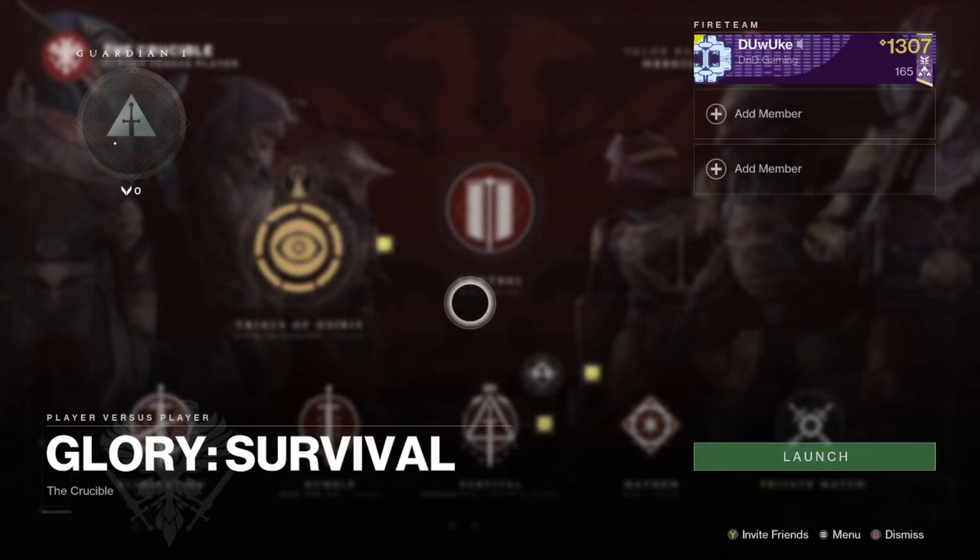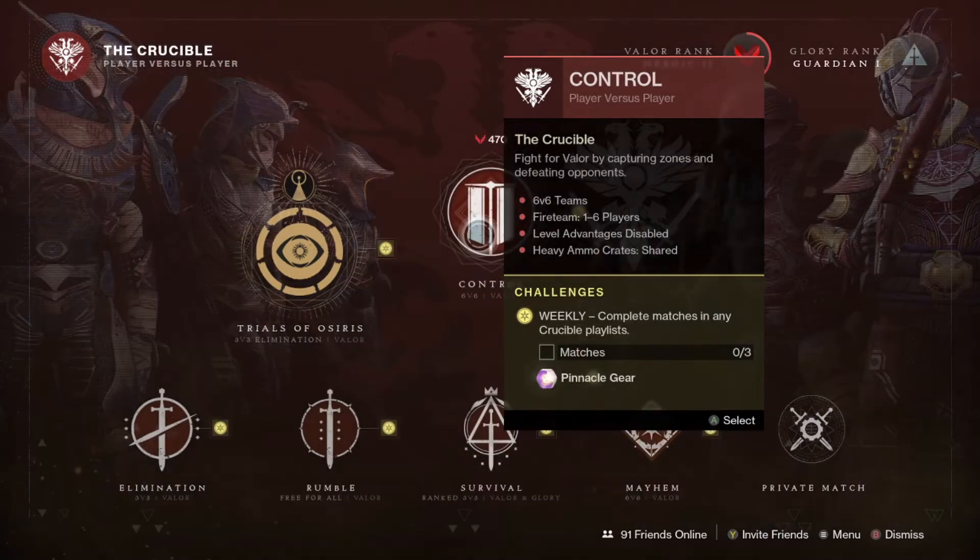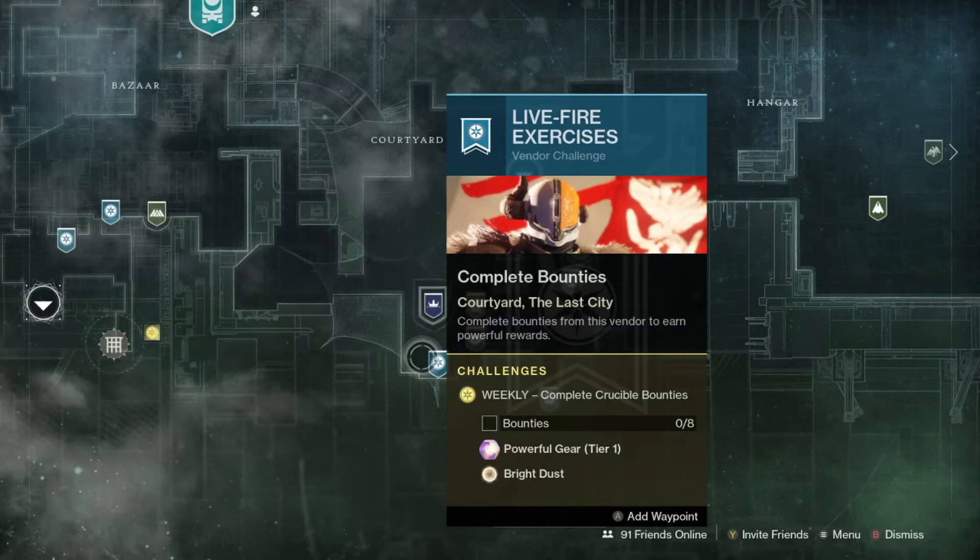As with previous seasons, one of the fastest ways to get powerful drops is to play and win matches in competitive. You can get powerful drops from both Glory rankups as well as the big Valor rankups, while also having the chance to get Prime Engrams. There is also an additional powerful drop for winning 7 rounds total in the competitive playlist, which you can do on each character once per week. Additionally, completing 3 matches in the non-comp playlists will give you a powerful drop, and completing 8 Crucible bounties from Shaxx will give you a powerful drop as well.